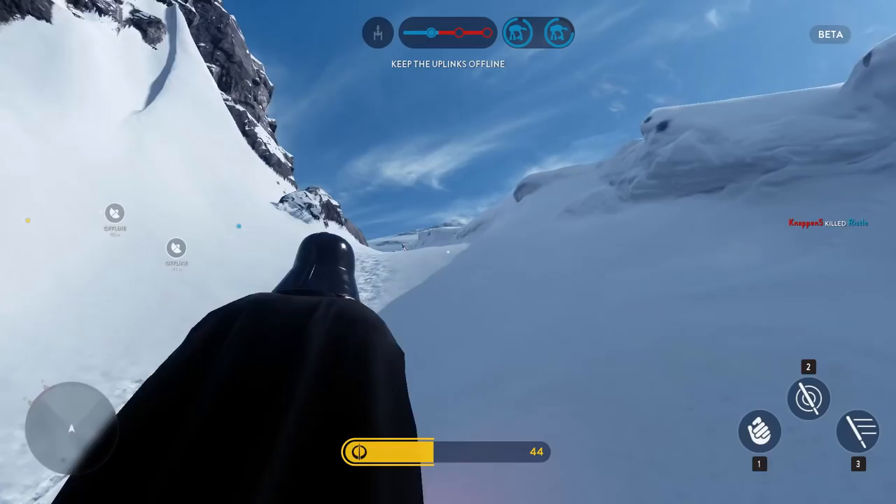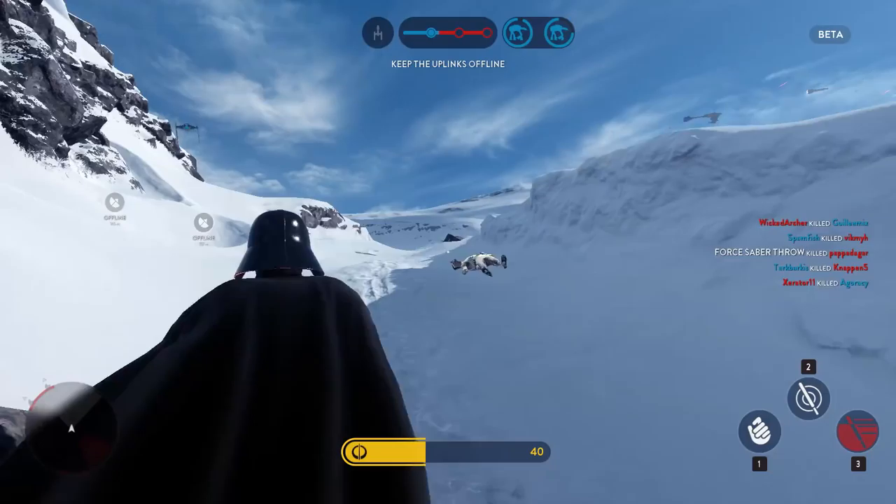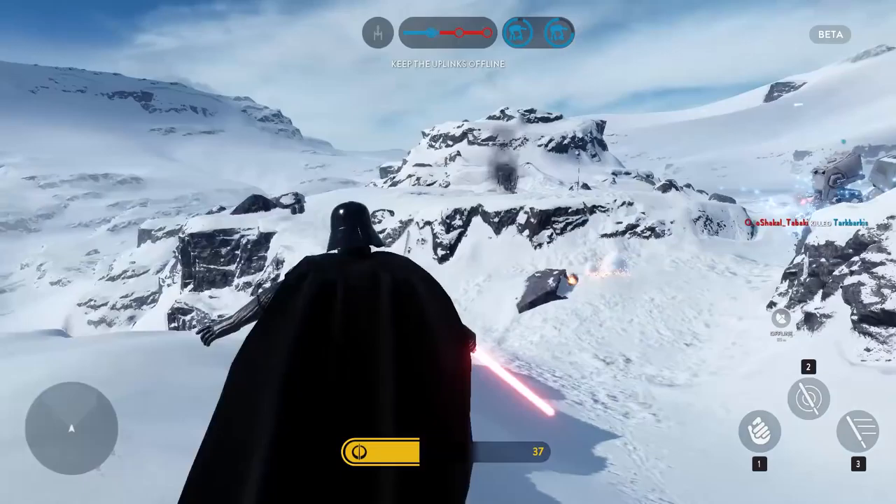When you're in the actual beta you'll also get access to the official Battlefront forums on starwars.ea.com where you can chat with other players and also leave some feedback to the dev team. It's also on that website that you get access to the Battlefront companion and of course the Base Command game.